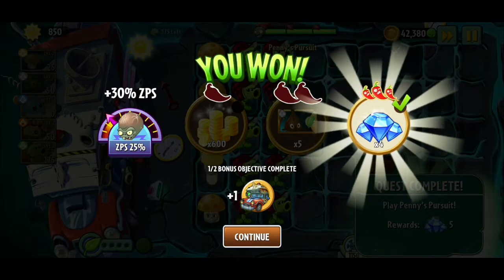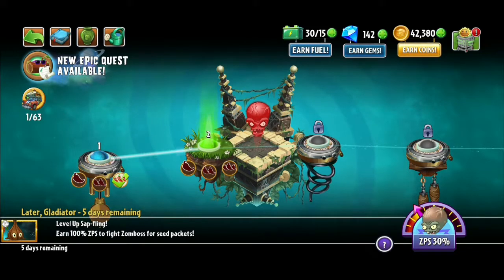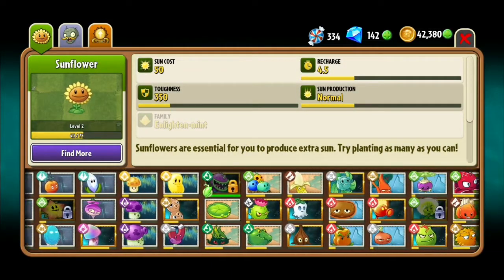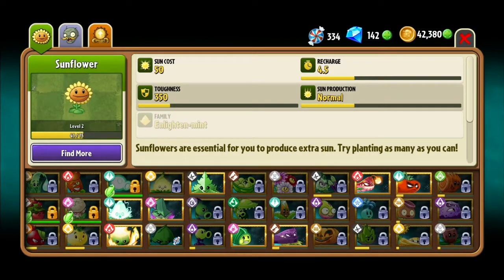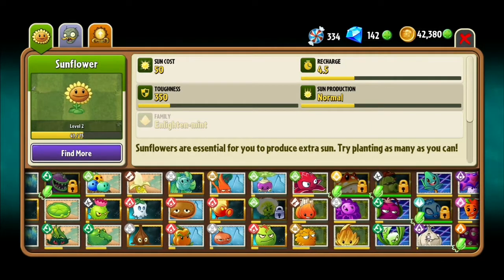So yeah, this is all you need, this is all you need to do for this — it's amazing. I think I'll end it off here; this is the strategy. I seriously hope you guys have unlocked the Sap Fling by now. If you guys did enjoy, please do leave a like and subscribe, and as always, thank you guys for watching. Huge thanks to Shailendra Singh — bye!